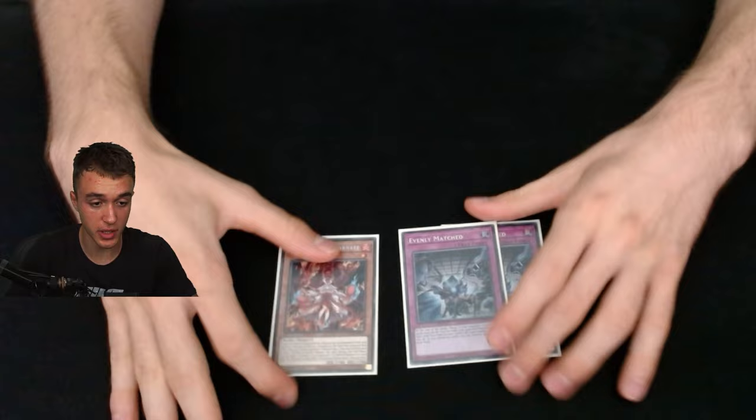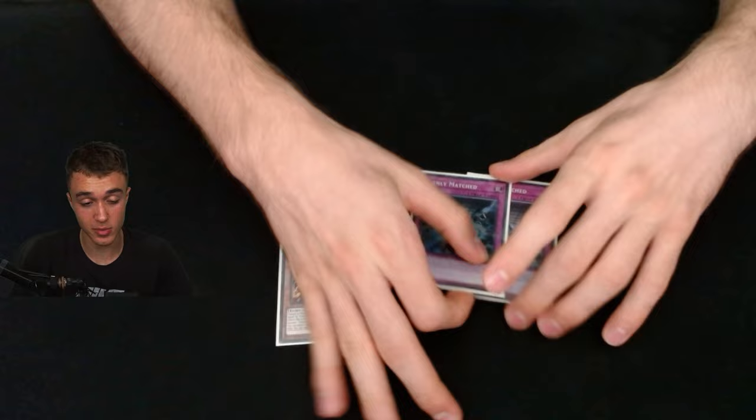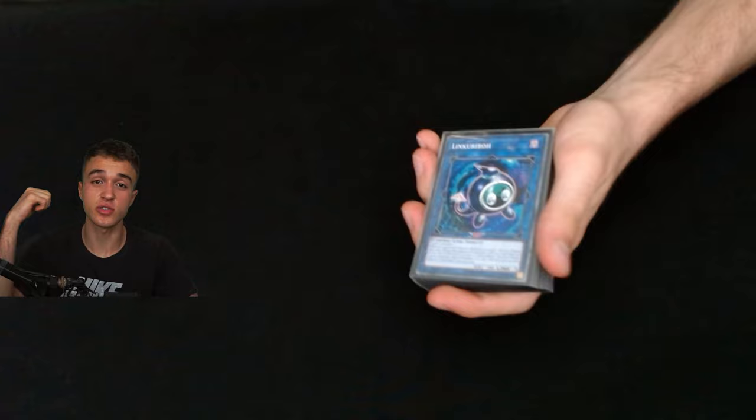For the last three side cards: two Evenly Matched and one Kashtira Fenrir. Fenrir is basically for Purrely and also for Kashtira — it's searchable so why not play one. Two Evenly Matched also for Kashtira, for Branded — Branded is a very bad matchup. Also for Fire Kings: if you know they're playing Appaloosa and board breakers, you just banish everything they have including backrow like Econ and Droplets, leaving them one card to play through.